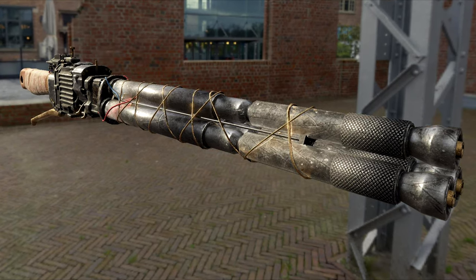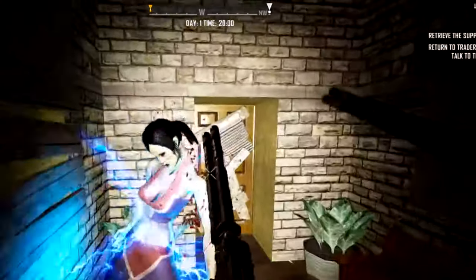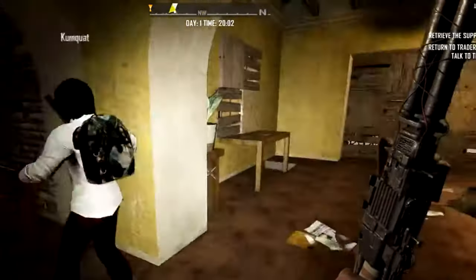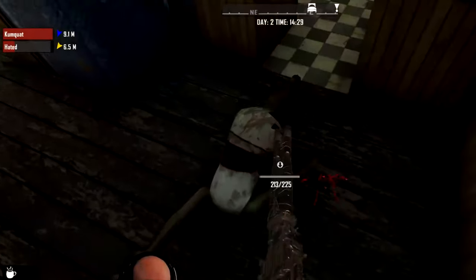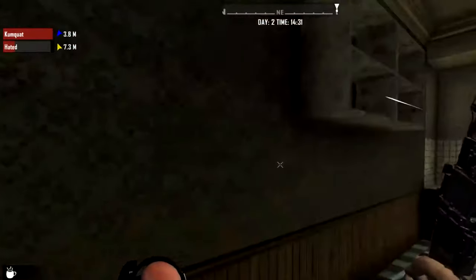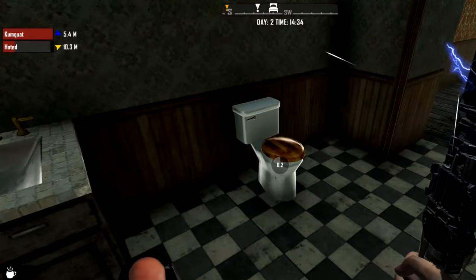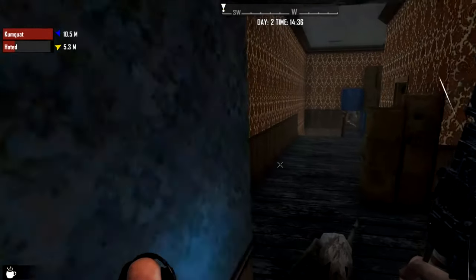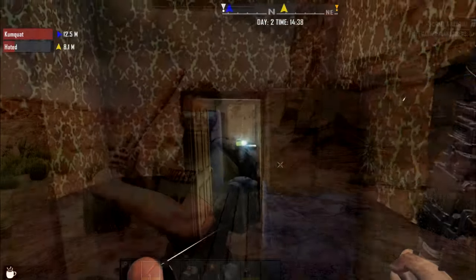Here's the taser baton. It can be charged up and you can hit a zombie to stun them and get a couple more shots in. Every entity you hit charges it, and when you hit four times it will have the charge. A normal attack charges it by one and a power attack charges it by two, so technically only two power attacks are needed to charge it up.